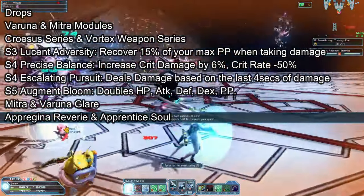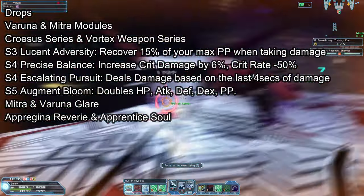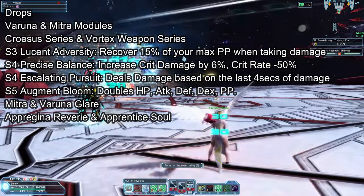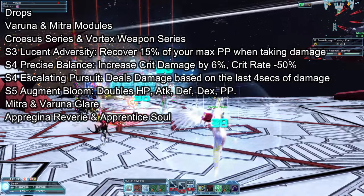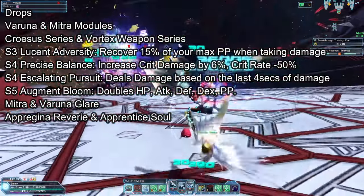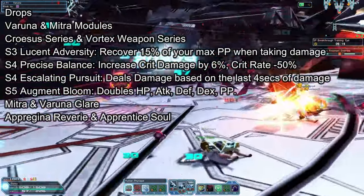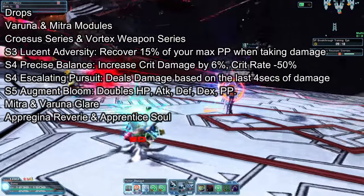Precise Balance increases critical damage by 6% but decreases your critical hit rate by 50%. S4 Steadfast will increase normal attack potency by 13%. S4 Escalating Pursuit — within a 4 second window it deals damage based on the amount of damage you did with your Photon Arts or Techniques. It is one of the best S4 augments for pure damage and the maximum damage is 250,000. S5 Augment Bloom doubles the stats of the weapon's augments.